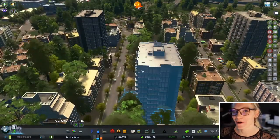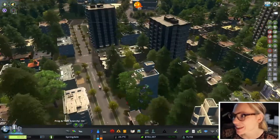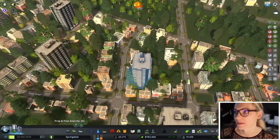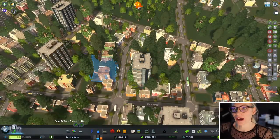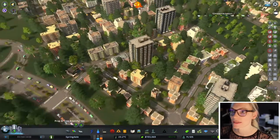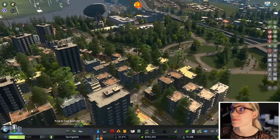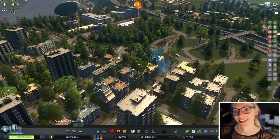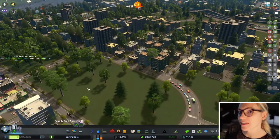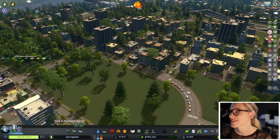We've got cash flow and a beautiful little downtown! I realized I accidentally left prop and tree anarchy on, but I kind of don't mind because it's beautiful. I love a really dense forested sort of downtown area — it gives this appeal of being surrounded by nature even though you're in the middle of the city. One of the reasons I love living in Seattle is that it's so forested here, which is maybe why I'm putting a lot of trees in my city.